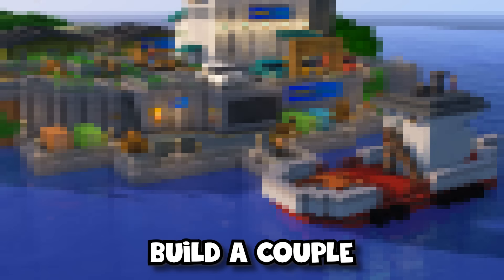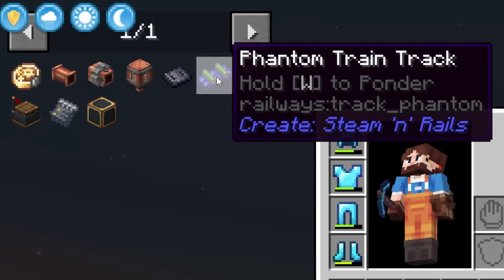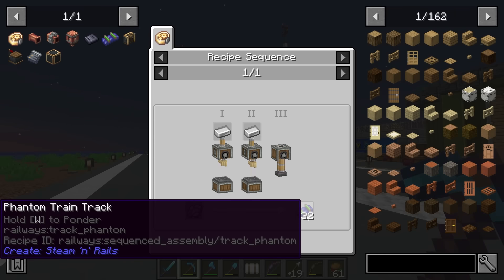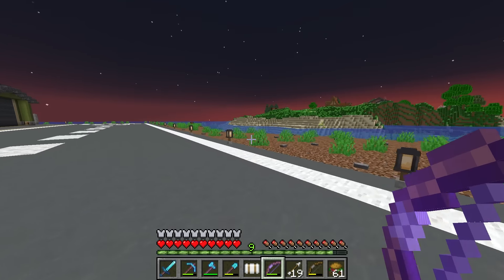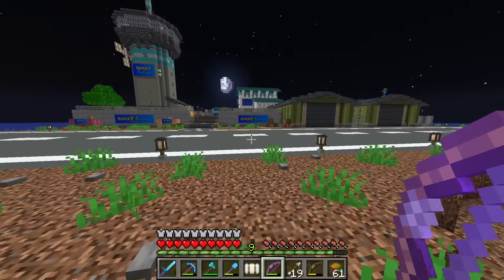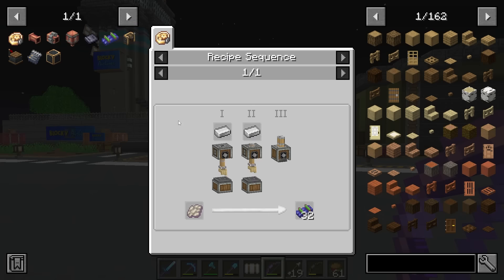We're also going to build a couple of docks too. The first thing we need to look at is actually creating some phantom train track, which as you can see is a bit of a weird recipe — some iron ingots, some phantom membrane, and it gives us 32 train tracks. The cool thing about these is that they're invisible, so for a ferry system going into the water, I don't really want to see train tracks floating around.